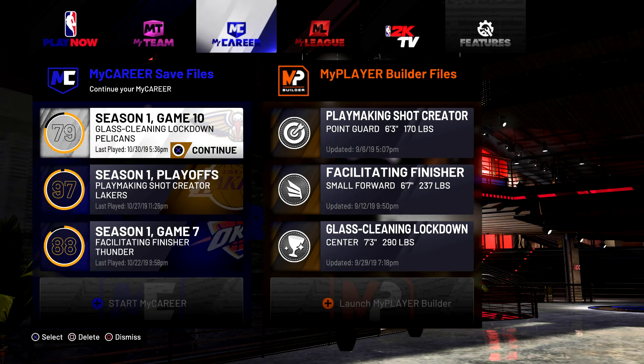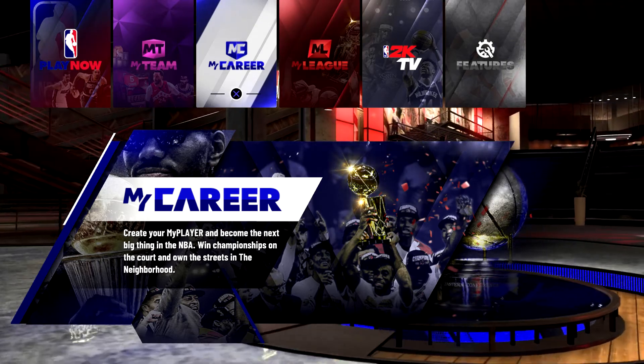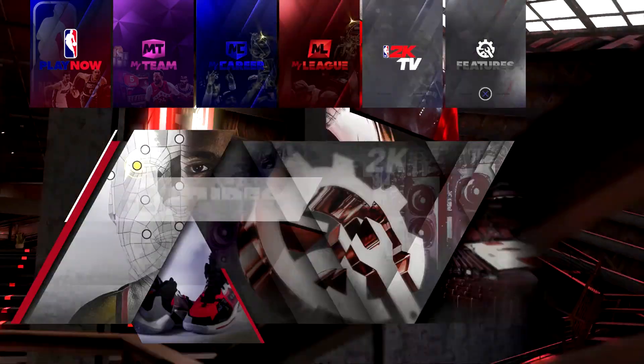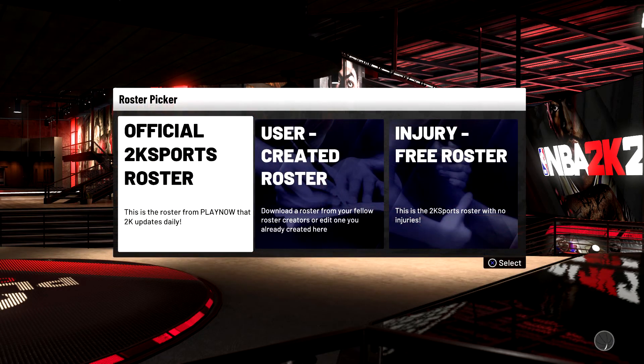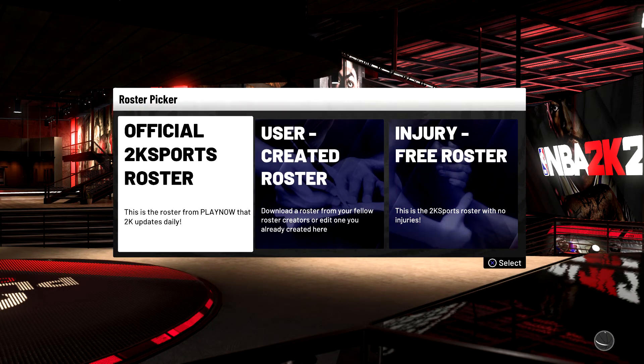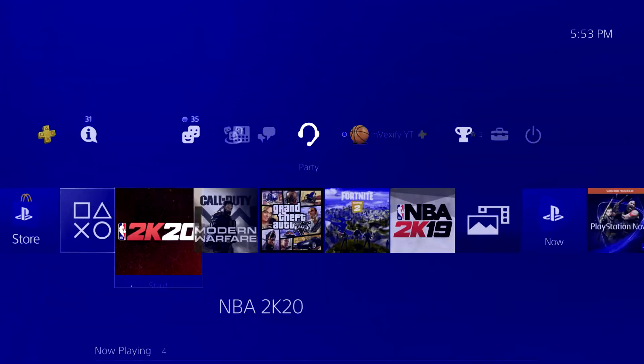So I'm gonna do it on my glass cleaner. If y'all want to do it on a different player, make sure you load into the park with it first and then back out. Once you've done that, go to features, create roster, then official 2K sports roster, then click options, and once it shows up click OK, and then join a friend.